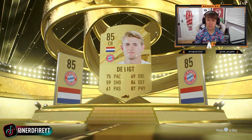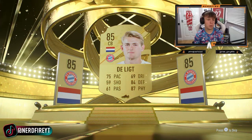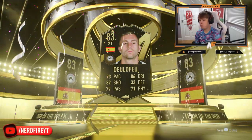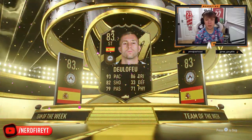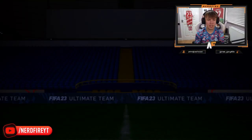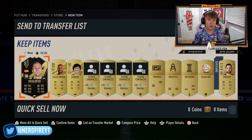Deufeo in-form — pretty good card actually, I might have to give him a go. 93 pace, 86 dribbling, 82 shooting, 79 passing. That's a pretty saucy card. I quite like that for the start of the game, it's a nice card. And Moura in the same pack — that's a good pack.